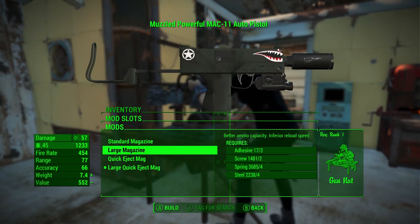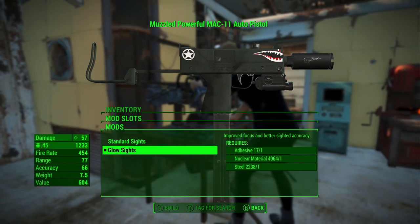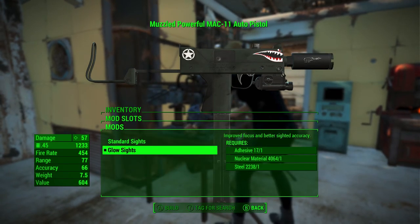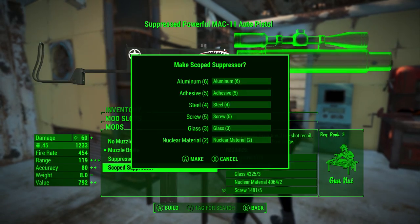You've got standard mag all the way up to large quick-eject mag, same basic stuff. Standard sights and glow sights — standard sights are basic iron sights and glow sights are green, which is different. There's also a different sight attachment later on. You've got the muzzle brake, you can have a suppressor, or you can also have a scope suppressor.